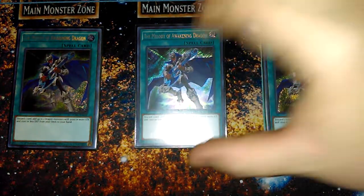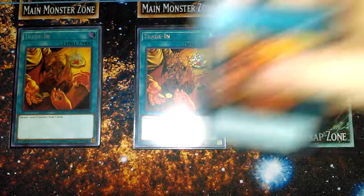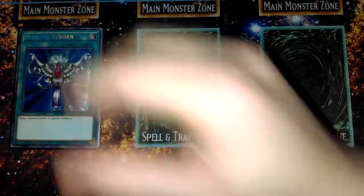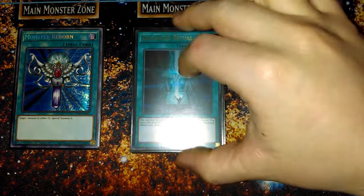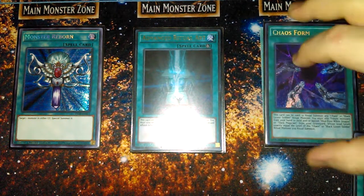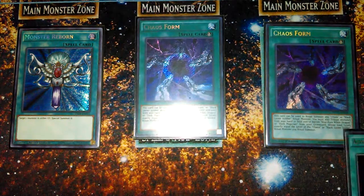Now onto the spells. Melody of the Awakened Dragon — it searches everything: your Blue Eyes Chaos Max, your Chaos Dragon Levianeer. You want to draw and get your pieces right away, so definitely run it. Plus tons of level 8s, so you're never shy with that. One Monster Reborn because it's Monster Reborn. Two Chaos Form because we need Ritual Spells for our Ritual deck. It also combos out really well with Advanced Ritual Art — the synergy between these two cards is pretty crazy. Advanced Ritual Art can dump Blue Eyes to the graveyard, and Chaos Form can just banish from the graveyard, so it opens up your Ritual plays a lot more.